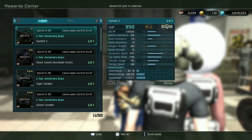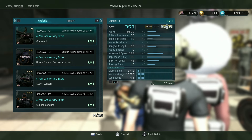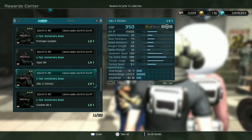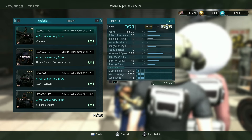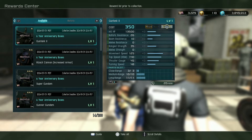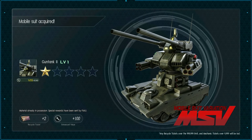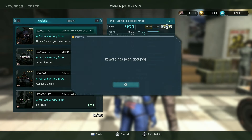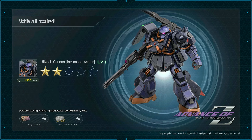They've given away a bunch more mobile suits to everybody, and people who've logged in a number of days have gotten a box full of tokens. I got 15 for 1500 days plus. The mobile suits given out this week include the Gun Tank 2, which just got balanced, so if you want to peel out on somebody's face you now have that ability after boosting. Isaac Cannon with increased armor — that's a good support.